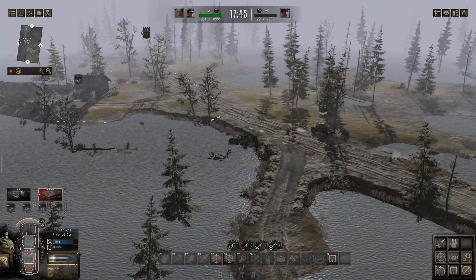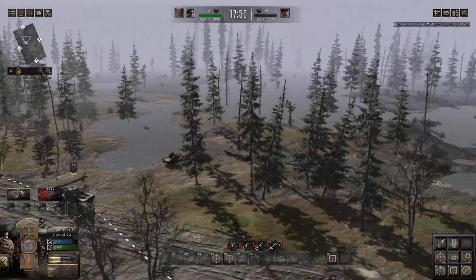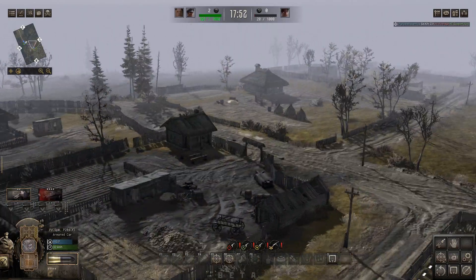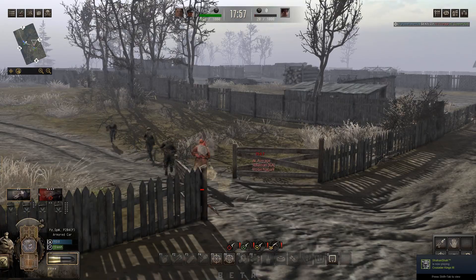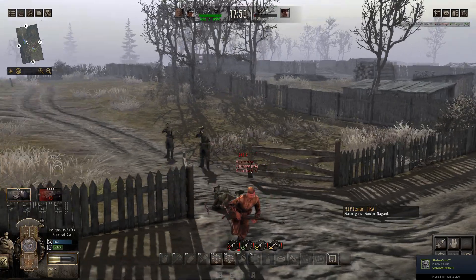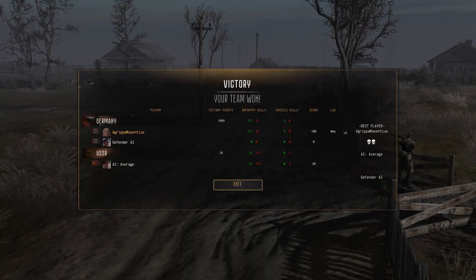All right, still hearing some gunshots here — that's making me wary. We're going to have to back up and go right back — got a whole group of Soviets attacking over here, although I'm hoping it's a little late for them to do any real damage. We've still got our VEA units there, and that's going to be a victory, guys. I'll take it. If you guys enjoyed these kind of battles in Call to Arms: Gates of Hell, please make sure to like, comment, and share with your friends. Thank you so much, and I'll see you next time.